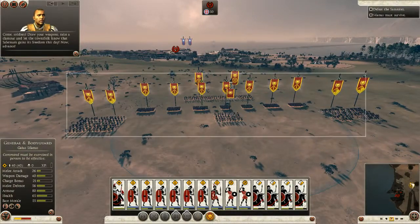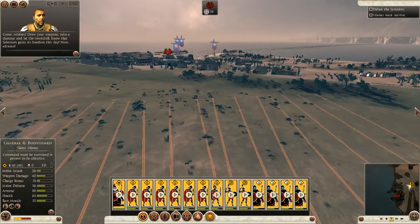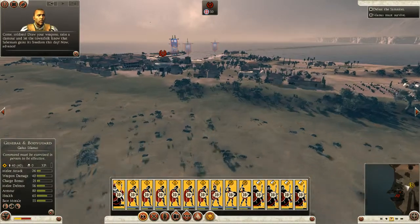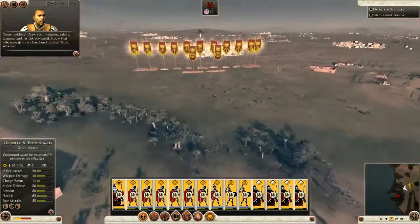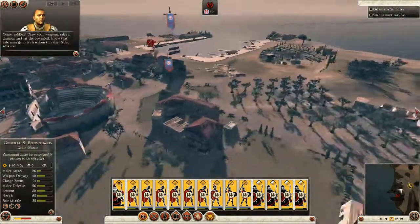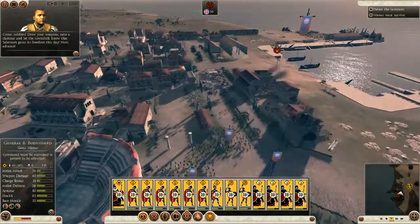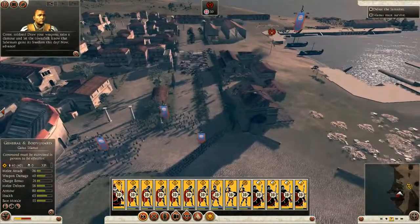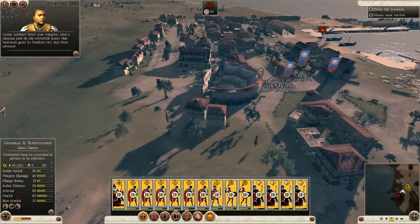Seems like a decent formation. Come, soldiers — draw your weapons. Raise a clamor and let the townsfolk know that Salernum gains its freedom this day. This isn't really a defended place — it just looks like a town with no walls, no nothing. They're just bringing in units.